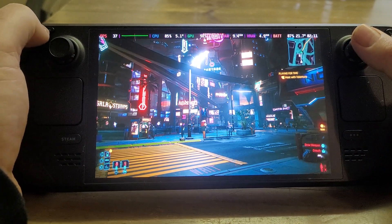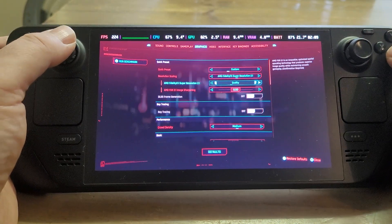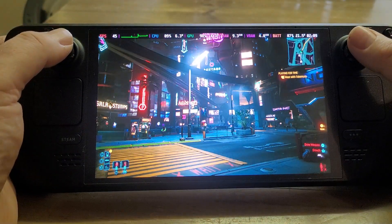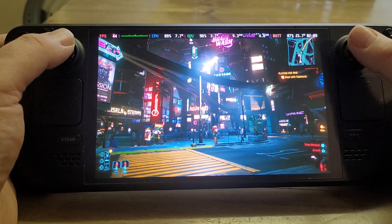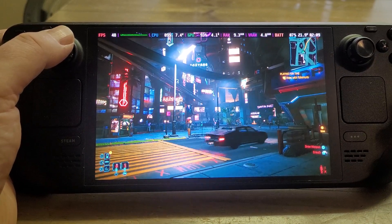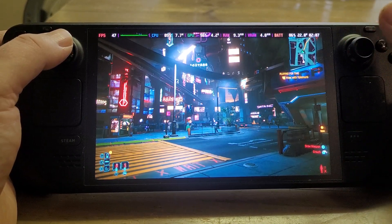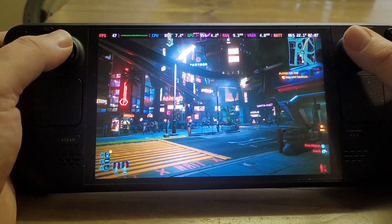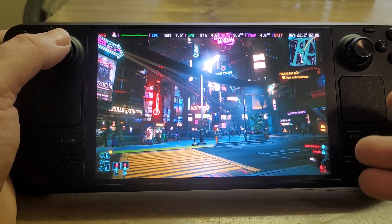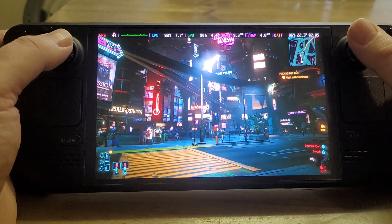Then if we go into settings and change FSR from quality up to ultra performance and apply that, we go up to 46 or 47 FPS. We're getting these little jumps in FPS that might not seem like much, but as a percentage it's around 10%, and it often depends on the game and what you're doing. The other thing we could do to get more frames per second is turn down the crowd density, so the Steam Deck isn't having to think about as many things.